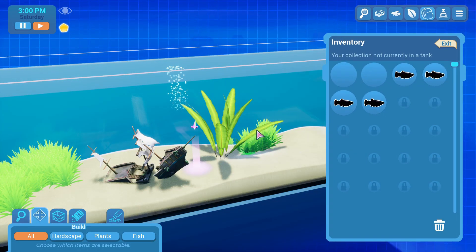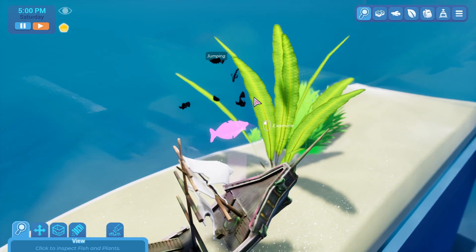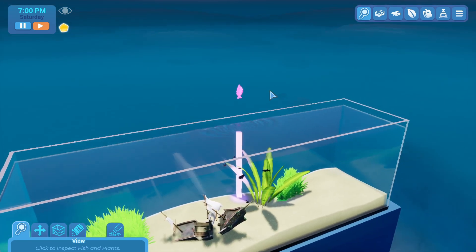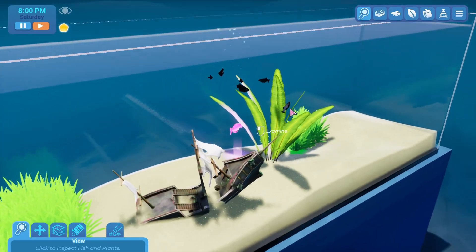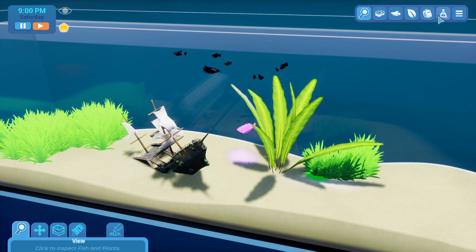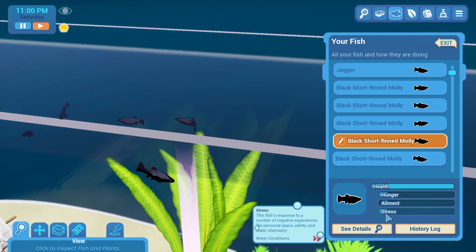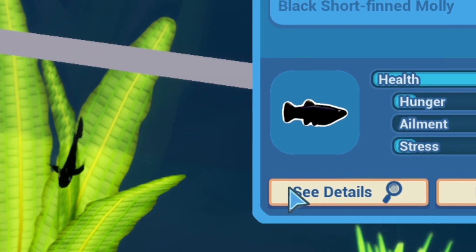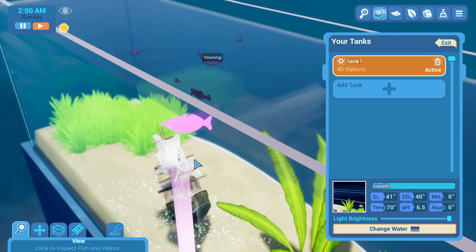I'm dropping them all in - y'all gonna super duper live! There they go, swimming around, doing the things. They're looking around, they're not dying. Can I jump out of the water? Yeah, and I can just float up here. Weird. One wanted to follow but couldn't find anyone. Maybe I need a leader. Flaring at the short black molly - no, no fighting! Let's check on them. They're a little stressed. They should respond to negative experiences like personal safety and water chemistry.